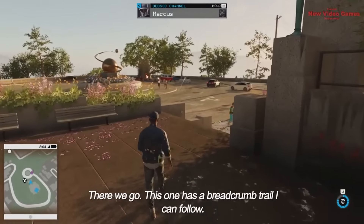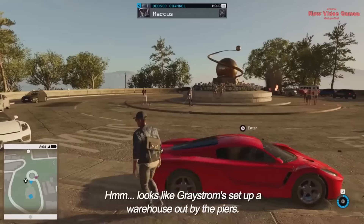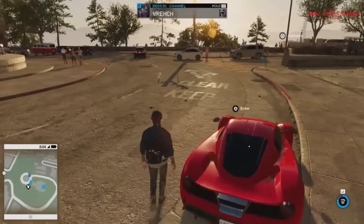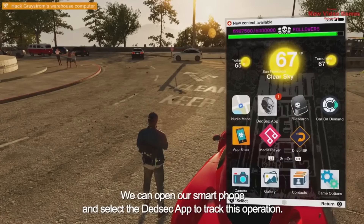We've found a data trail we can follow. It looks like Greystrom set up a warehouse out by the piers — and there's definitely some shady activity in there. We can open our smartphone and select the DedSec app to track this operation. We use the DedSec app to manage all of our activities in Watch Dogs 2.